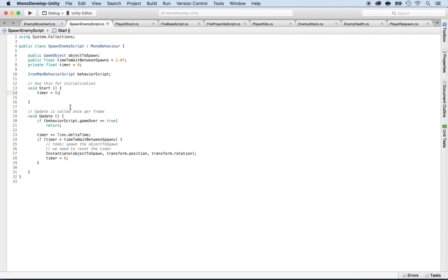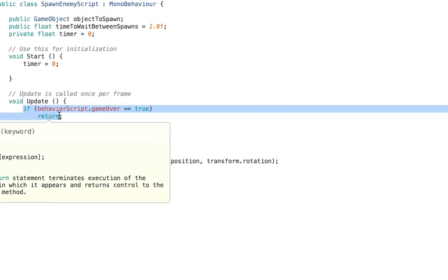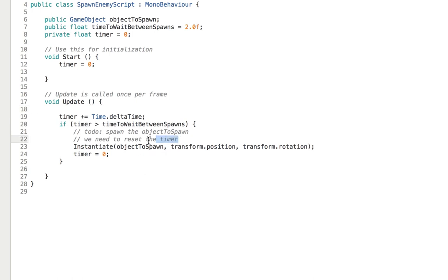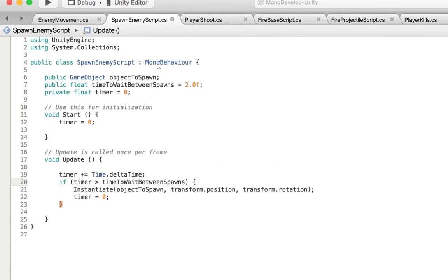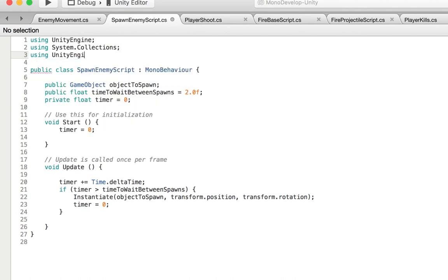We still need the timer to know when the enemies are going to spawn, and we can keep the object to spawn — we might need it in the near future. Now I'm going to work on the logic. I want to turn this script into a networking script so I can know when the server has started. In order to do that, I need to use UnityEngine.Networking and turn this into a NetworkBehaviour.